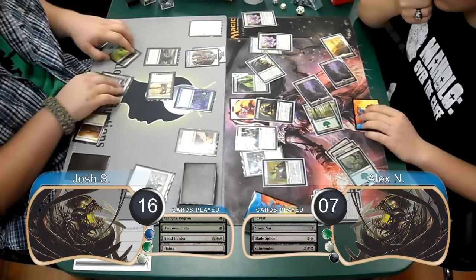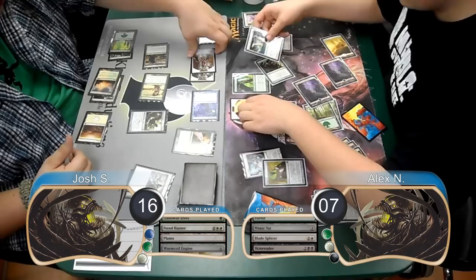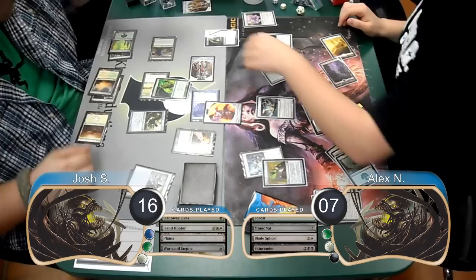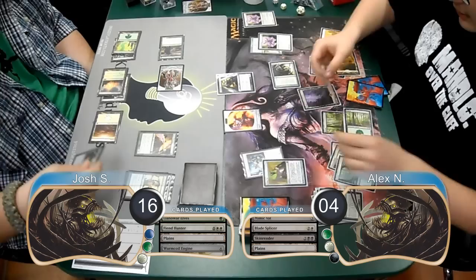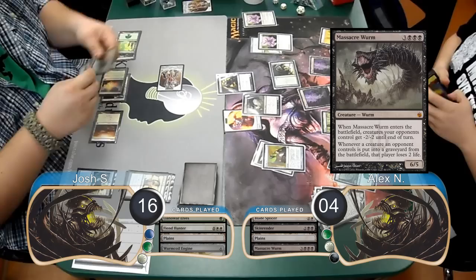Josh played a Wurmcoil Engine on his next turn and then attacked with his whole team except for his birds. Alex blocked and killed one of the Golems with his Archon. He then blocked the rest of the ground creatures with his creatures, killing all of Josh's along with his Viridian Emissary. Alex went down to 4 from the other Golem and then searched for a Plains from his Emissary. On Alex's next turn, he started off by sacrificing his Archon with his Birthing Pod and used it to exile the Wurmcoil Engine. He then searched for a Massacre Worm and put it into play, which killed Josh's mana dorks and dropped him to 12.